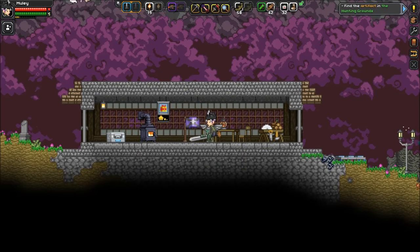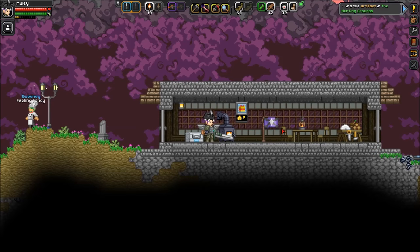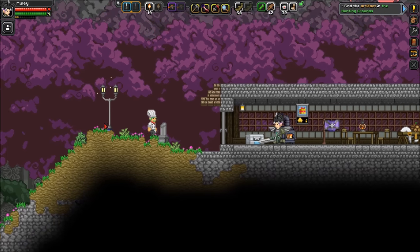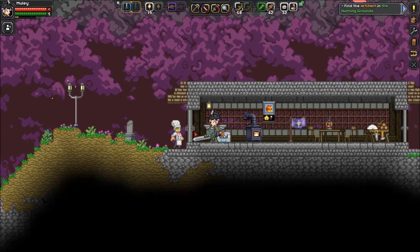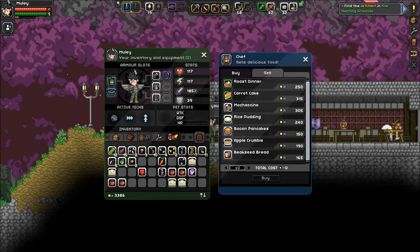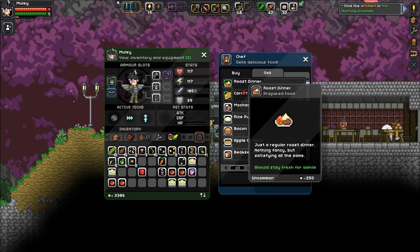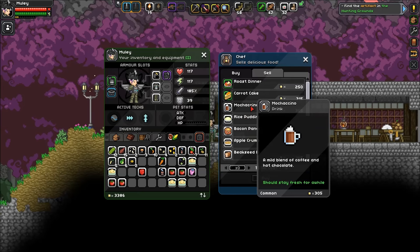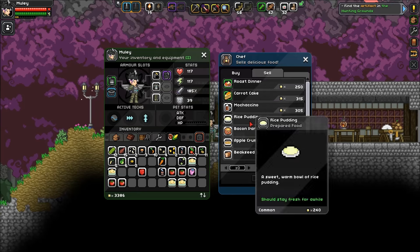Hey, what's up guys, Mealy Skull here, welcome back to Starbound episode 14. When we left off we started a colony and got our first colonist - he's a chef, which is very handy for me because I love the cooking. Mochaccino, look at that - rice pudding! He sells such good stuff.